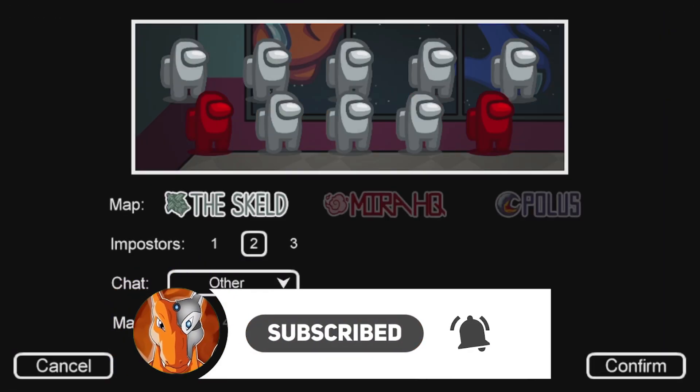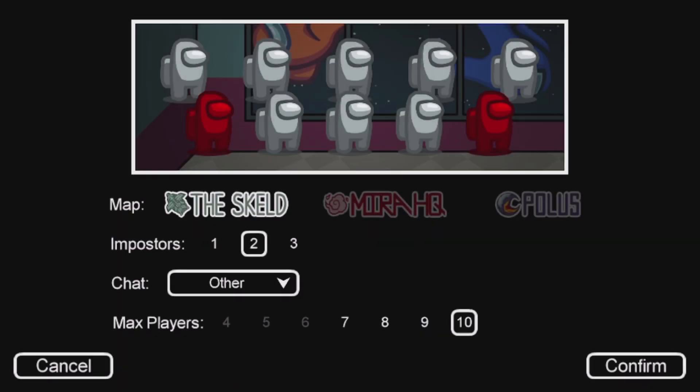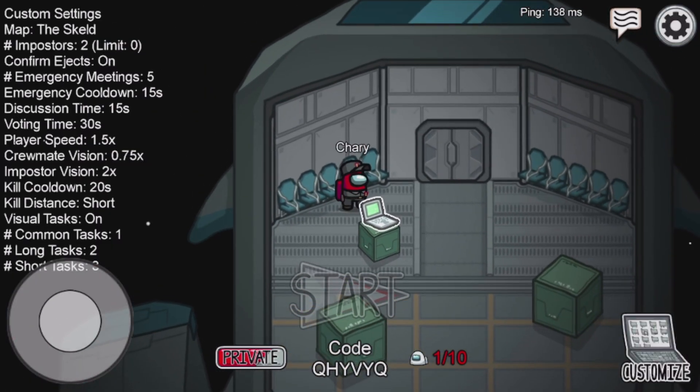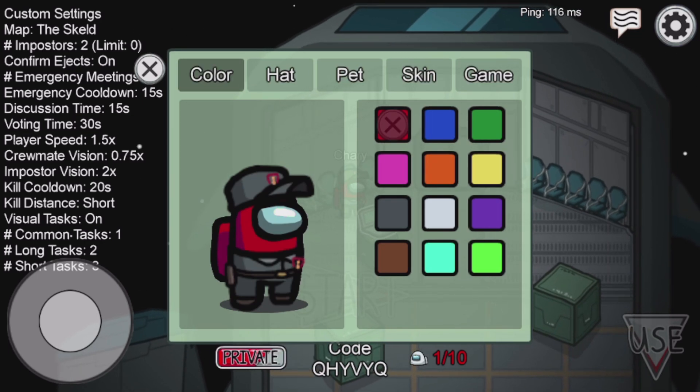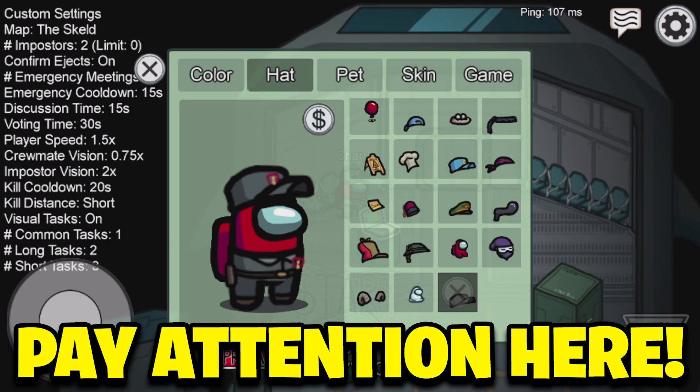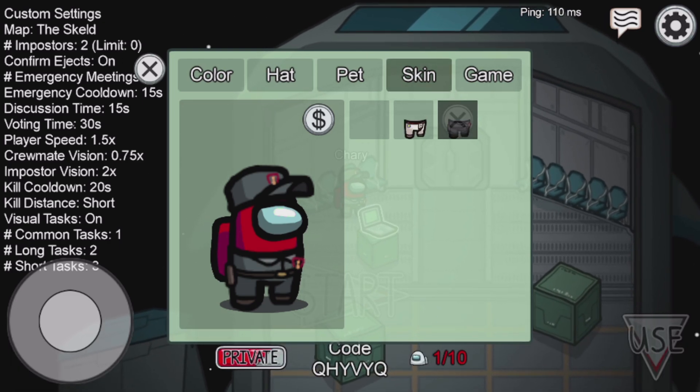So let's just do Skeld and confirm. Okay, there we go. What you guys want to do is make sure you go to the computer, and you want to make sure you select the wall guard hat and the skin.